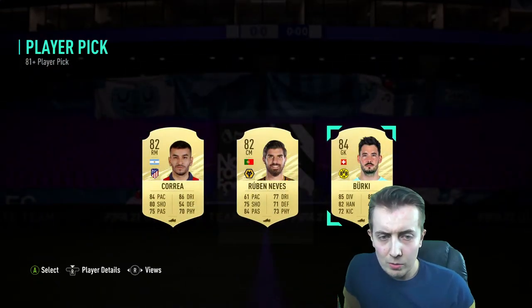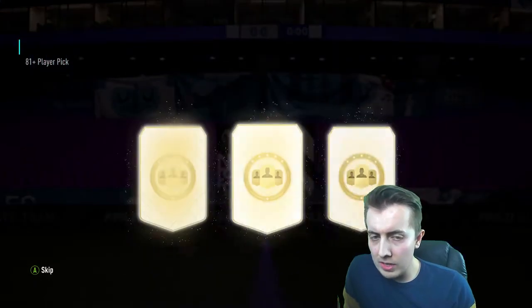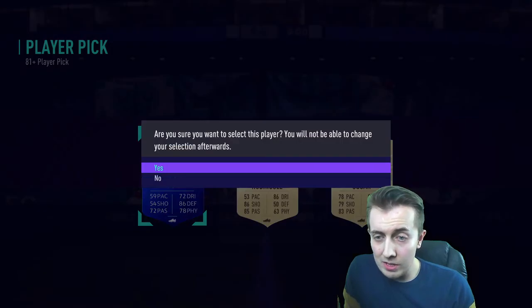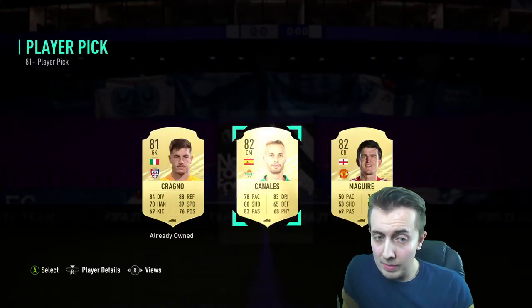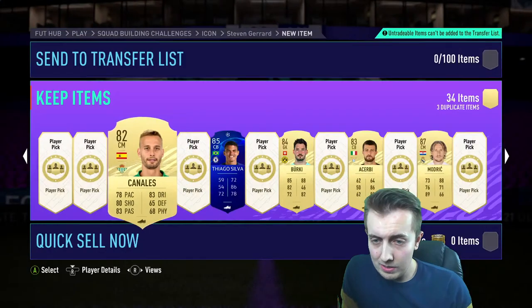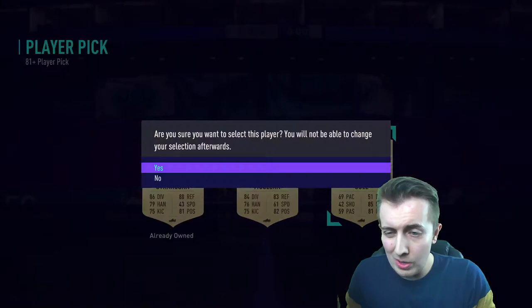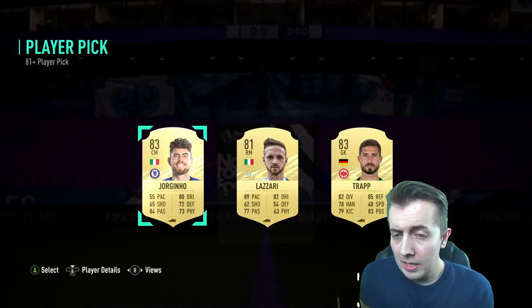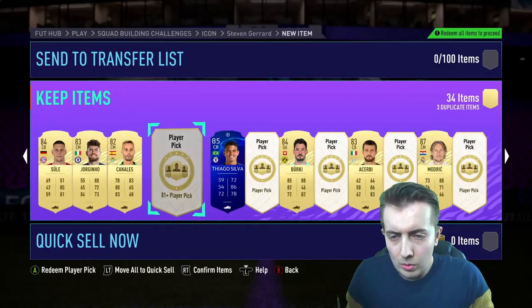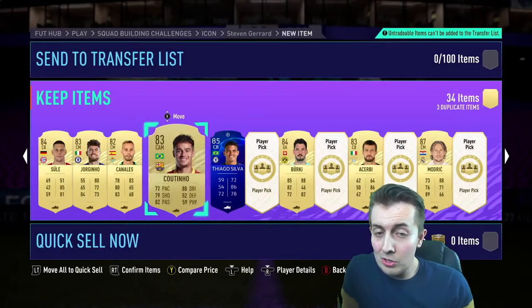I'll have to try and find a place to put him. 84 Bernat as well — kind of makes you wish I hadn't done the 85 straight away. 85 Thiago Silva — if I'd waited I could probably put Modric in there, but not that it matters. We get Cancelo — I'll take it. 84 Suárez — I mean, anything above 82 is probably pretty decent. 83 Jorginho, not bad, strong links to Thiago Silva.